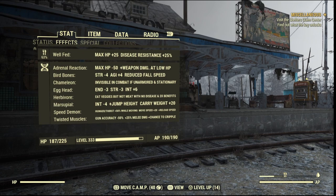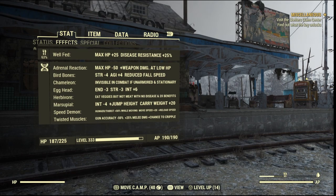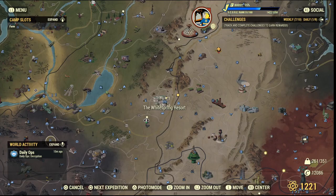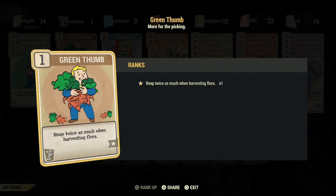The herbivore mutation will increase your benefits of the brain bomb, so you'll get six intelligence instead of three — it doubles it. To get the recipe, we're going to head over to the White Spring Resort, go to where all the shops are, and speak to a robot vendor called Antoine. He sells it and it's not too expensive either.